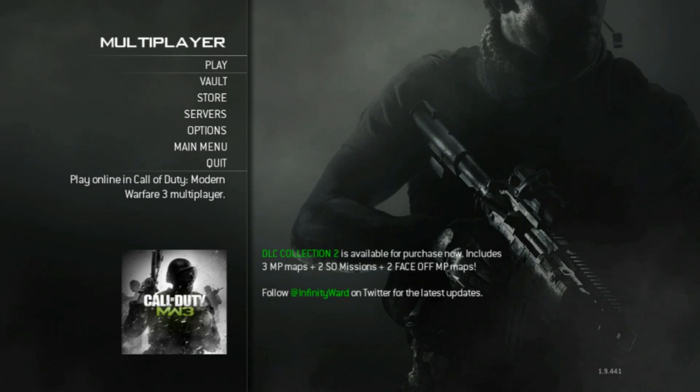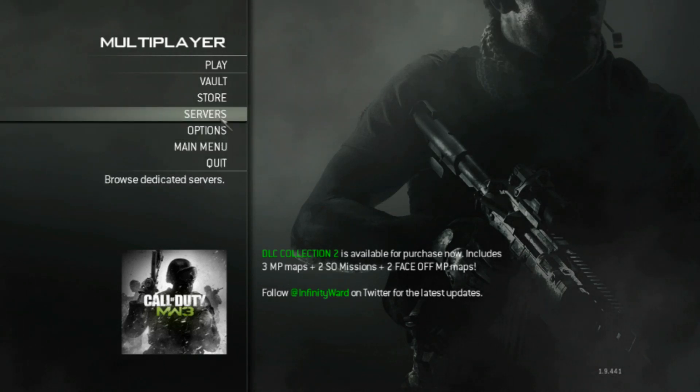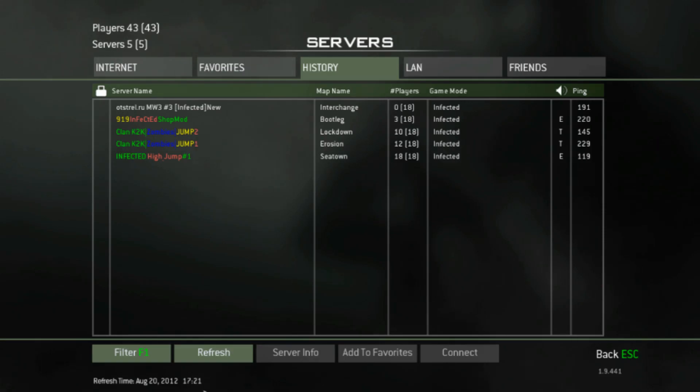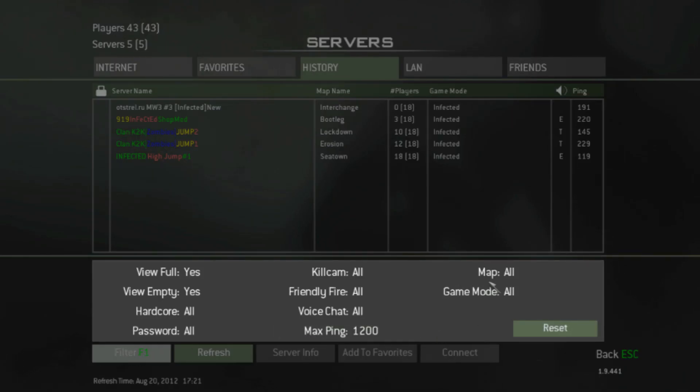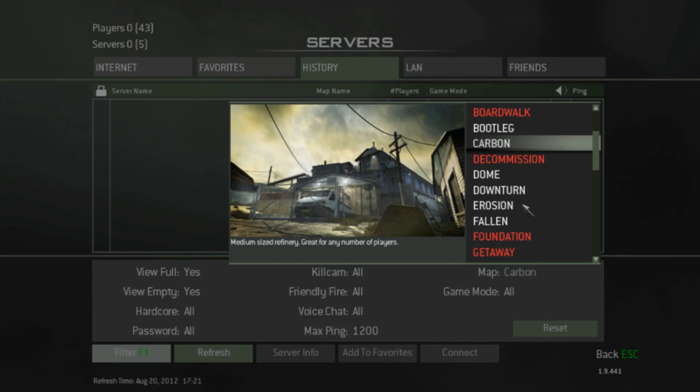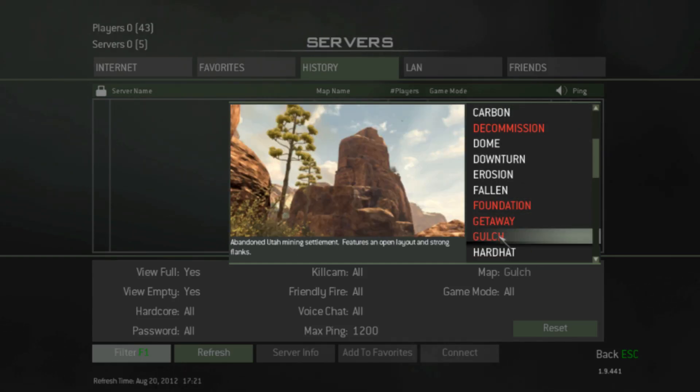This is gonna be like a reveal video. Basically, what I discovered is when you go to service on PC and go to filter, choose maps, this map shows up.